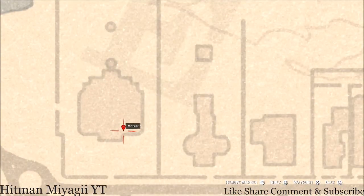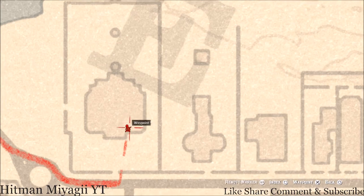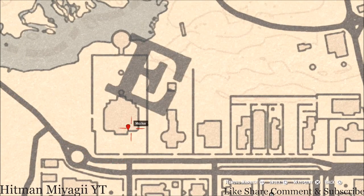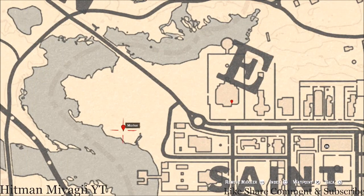Our next marker is a family heirloom — an Ebony Hairpin. This Ebony Hairpin is sitting on a three-seater bench right here at this location, inside what might be the dining room. Come right to this marker and that's what you will get.